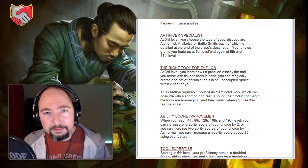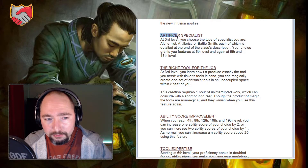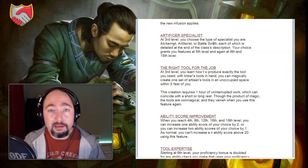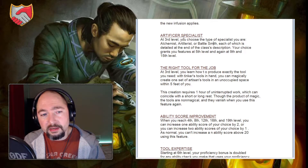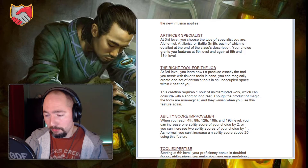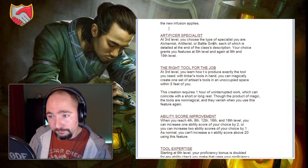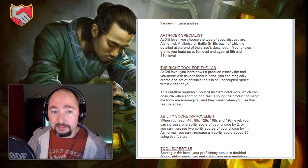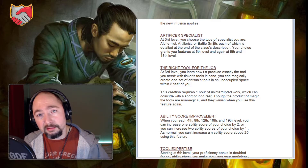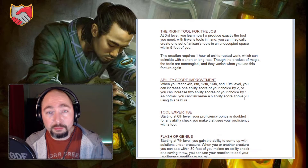The Artificer Specialist subclass comes at third level. You pick from: the Alchemist, a very healing and utility-heavy subclass; the Artillerist, a more offensive subclass where you can build a small turret or Eldritch Cannon; and the Battlesmith, which allows you to have a construct that aids you in battle and is a more martial version of the Artificer. I'll be releasing a separate video soon going over all the specifics of those subclasses.